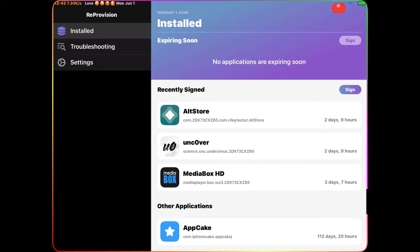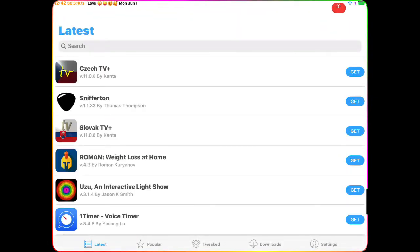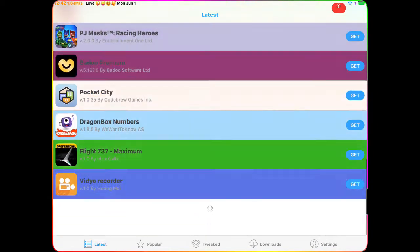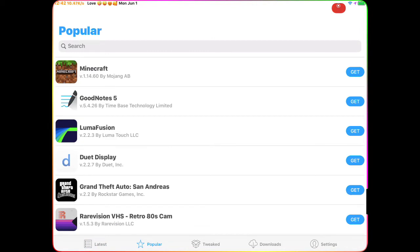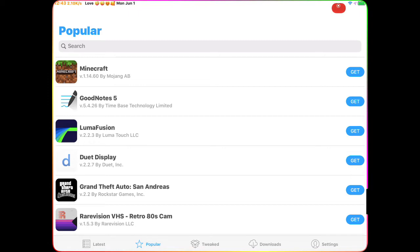If you have AltStore, Unc0ver, MovieBox, or AppKick — my AppKick is good for 112 days and 20 hours, so I don't have to worry about that. AppKick is basically a third-party app store where you can download anything you need: any game, any plus-plus apps. There's Minecraft and all the best games that you can't download from the App Store without purchasing. From AppKick you can download for free and play for free — you can get coins, diamonds, anything, completely free.